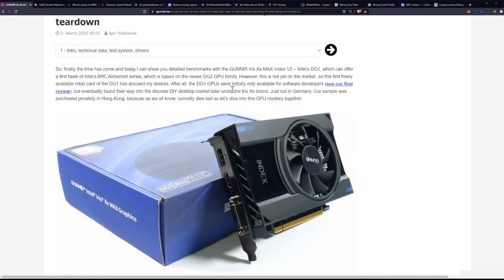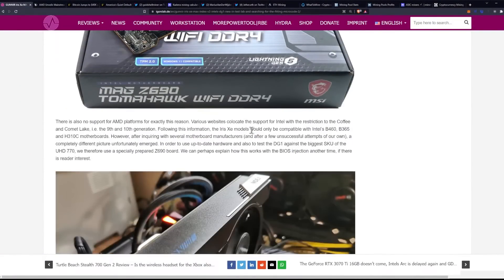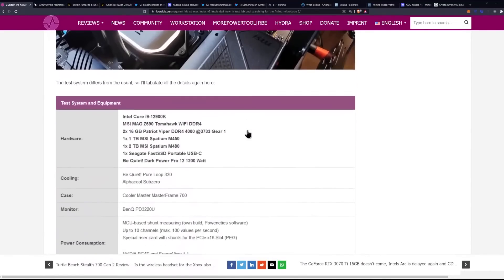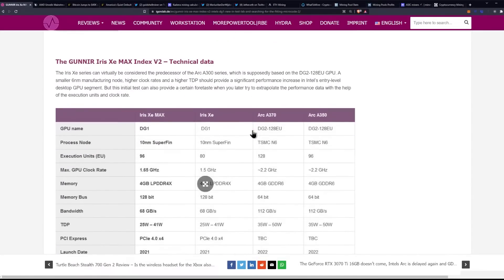Think of it like the BMZ1 and BMZ2 for Bitcoin ASICs, where the BMZ1 wasn't really released to anybody, and the first generation released to the public was the BMZ2. It's kind of the same case here between the DG1 and DG2. The testing is going to be difficult, as they discuss, because of drivers and other situations that will cause it to basically not run every game tested, nor necessarily utilize the full potential of the GPU.